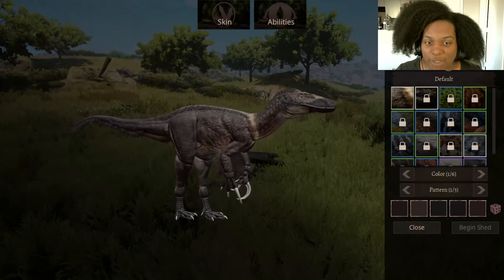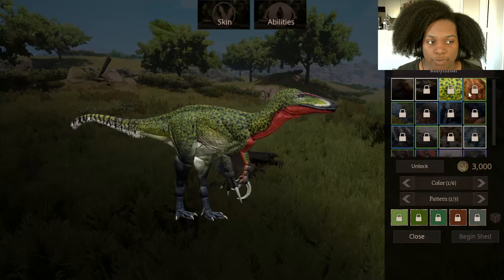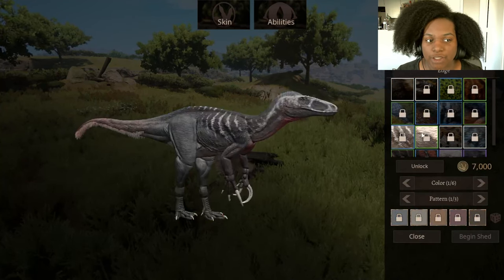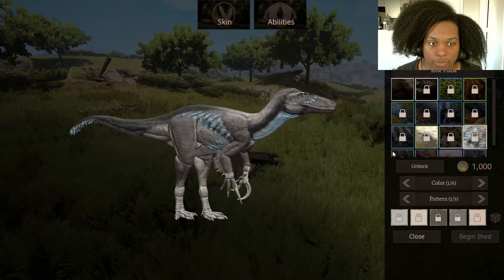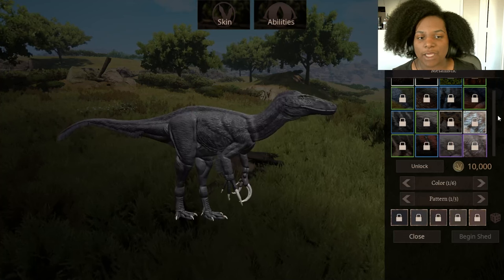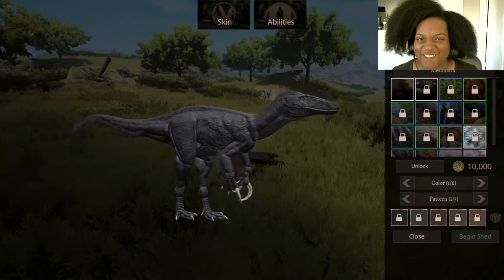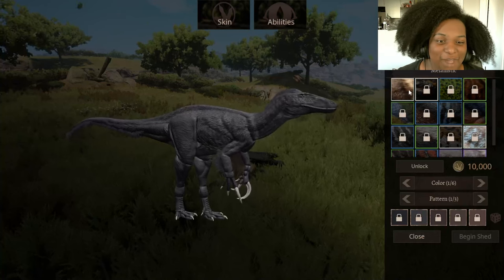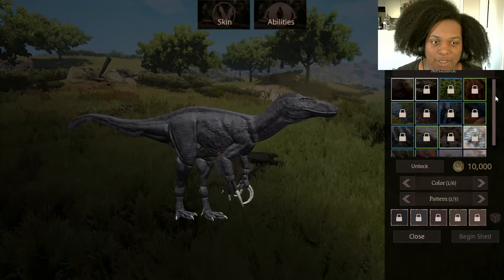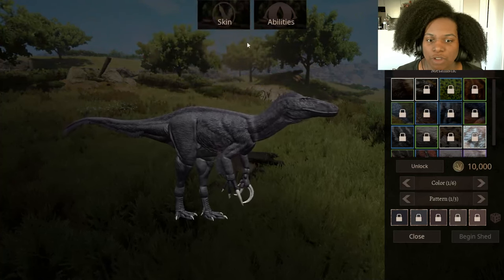Let's go through the skins. This is the male default skin. Next up we have Jakana, Ruby Throat, Outback, Finch, Zebra, Cassowary, Chestnut, Edge, Red Footed, Jaguar, Blue Flank, Charcoal, Silver Line, Albino, and Melanistic. I like these a lot — really good for the most part. Some of them kind of remind me of Utyranus skins, but they're definitely really good.